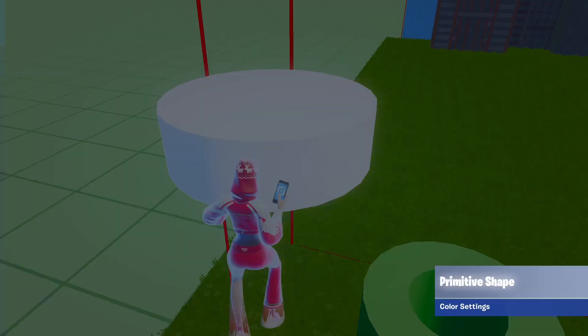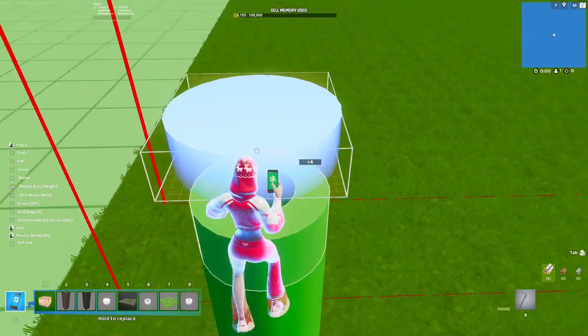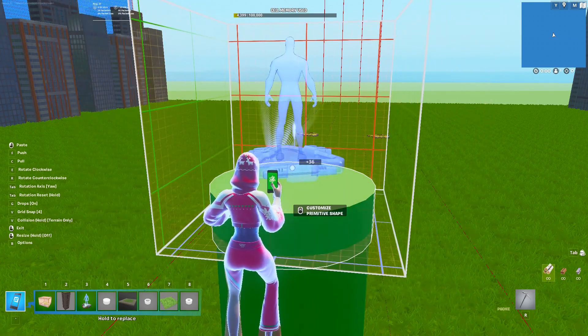Then I started working on a game start. For this, I also used the primitive shape. And then I placed the player's spawn pad.